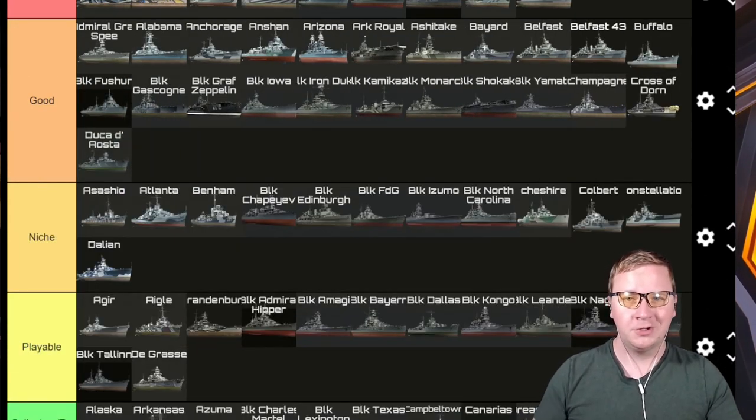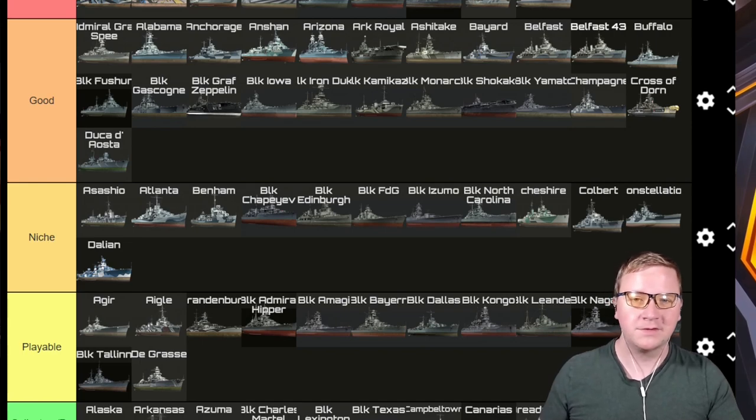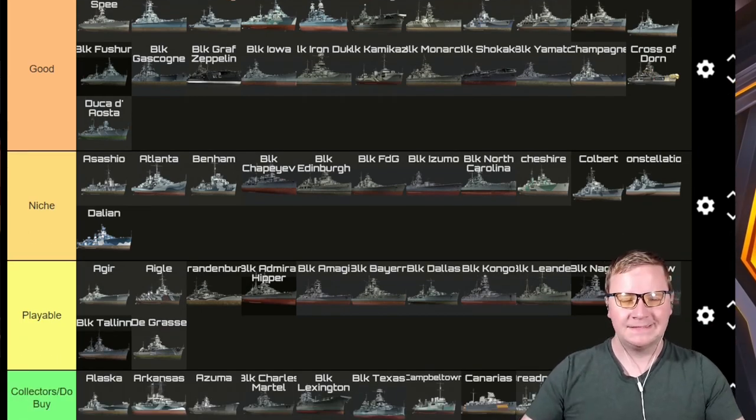Duca d'Aosta — it's a Good ship. You actually have a pre-nerf SAP on it still, which is incredibly strong. Its AP is strong, its torps are strong. It is a light cruiser so you will get punished at times at that tier, but it's still maneuverable enough to dodge and you do have sonar to hunt those DDs in smoke and hit them with that beautiful SAP.